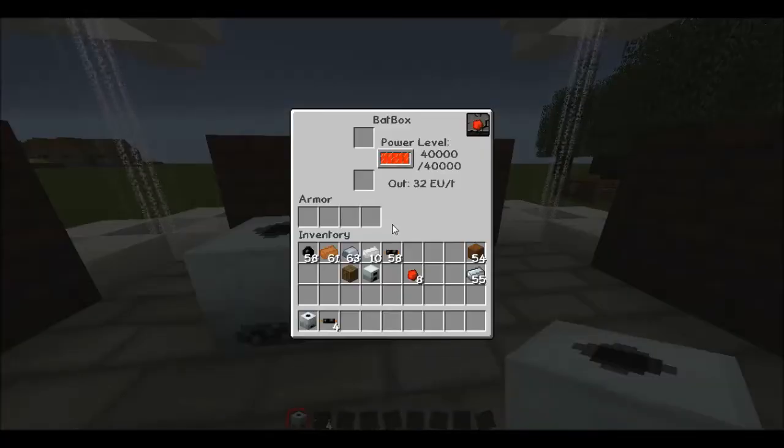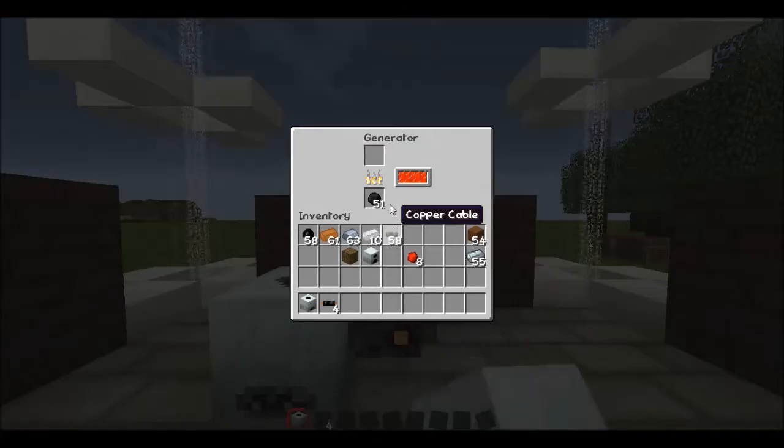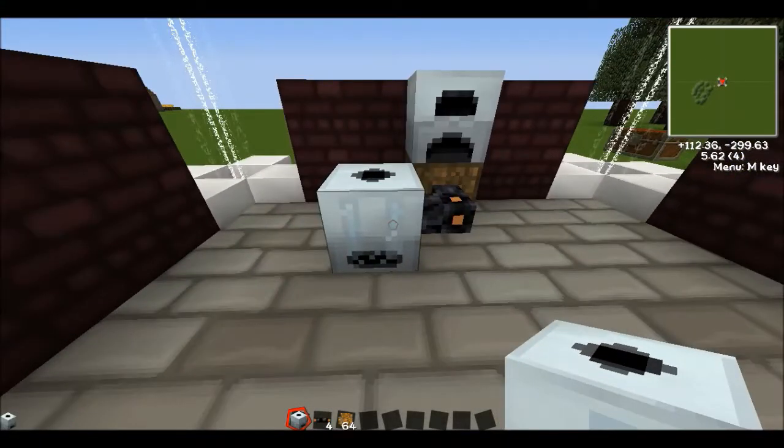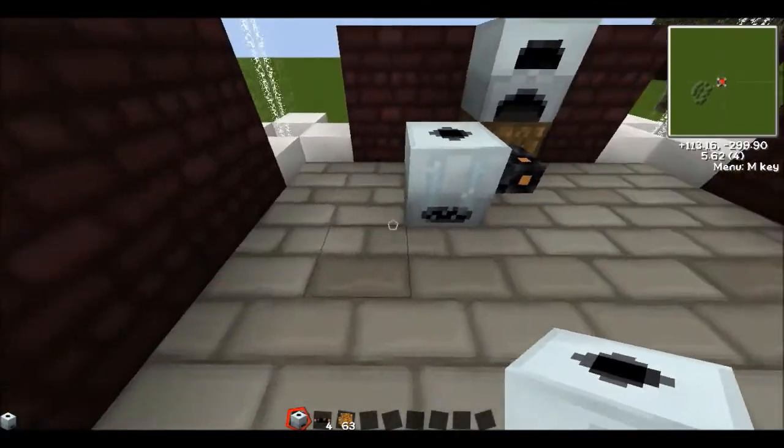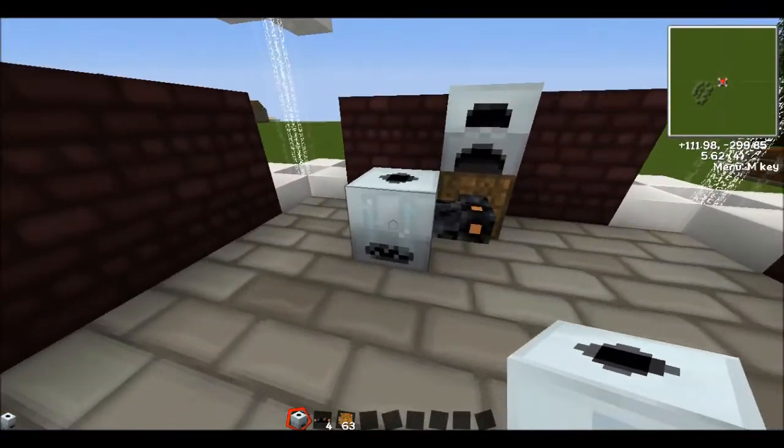The extractor is now fully charged from the generator. What the extractor does is: if you put one sticky resin inside, it will turn it into three rubber instead of one, which is what you'd get from a normal furnace. It does take quite a long time, but you can speed this up with overclockers which we'll cover later. As you can see — three rubber instead of one. You'll need this a lot because you need a lot of rubber in Industrial Craft.